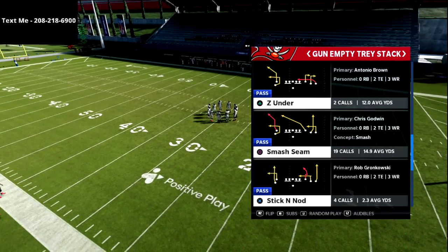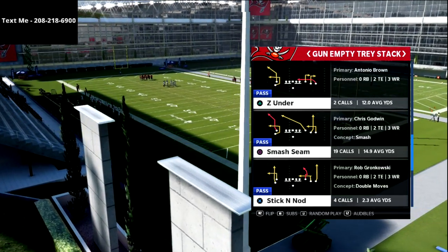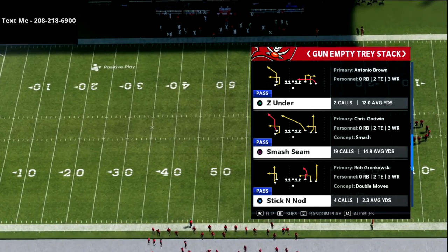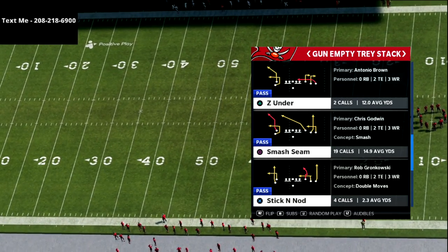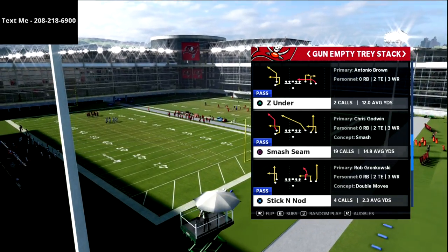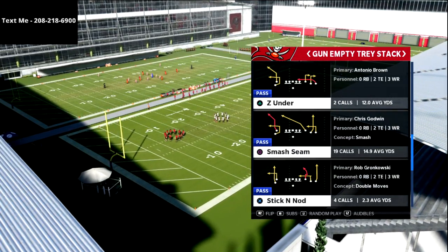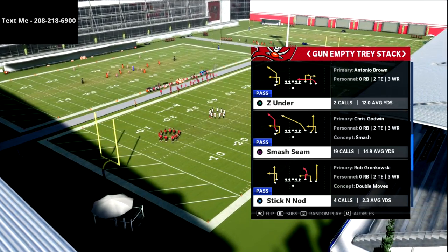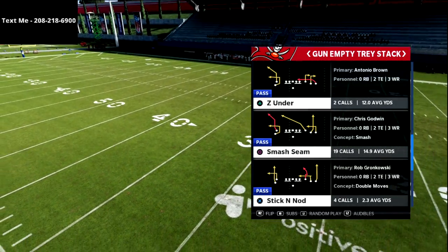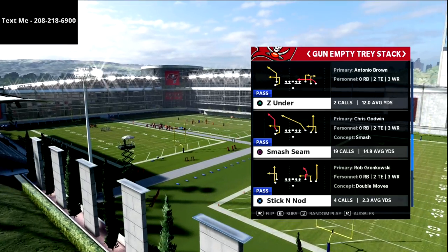I've been absolutely falling in love with the gun empty tray stack out of the Pittsburgh Steelers offensive playbook. I've wanted to run five wide in Madden for years and I just never honestly put the time in to understand the concepts. I put the lab work in and studied some of the best players, one being incap24 over at huddle.gg — he was kind of the first one really working out of this formation consistently, so shoutouts to him. These are my own twists on it — this is a smash seam play out of the empty tray stack.